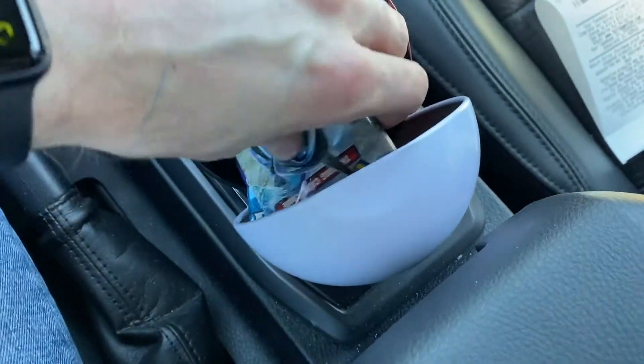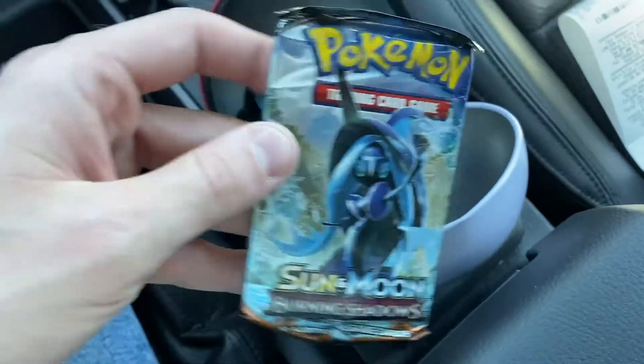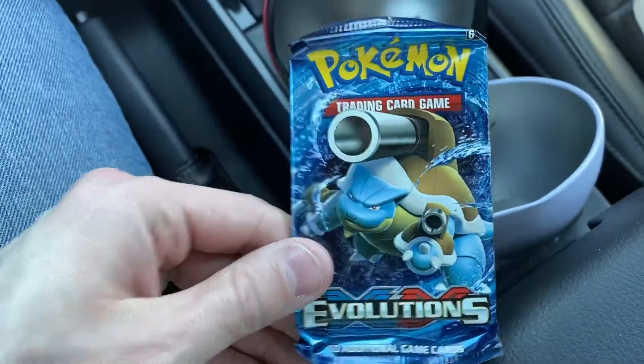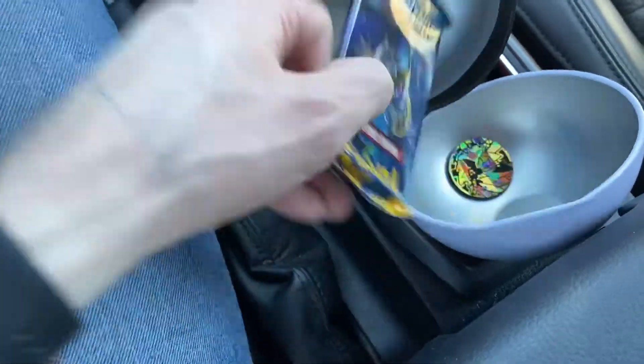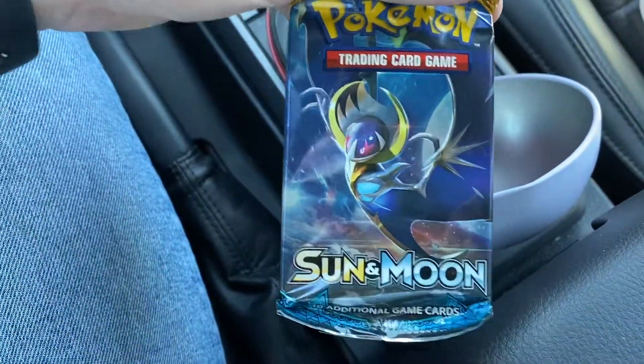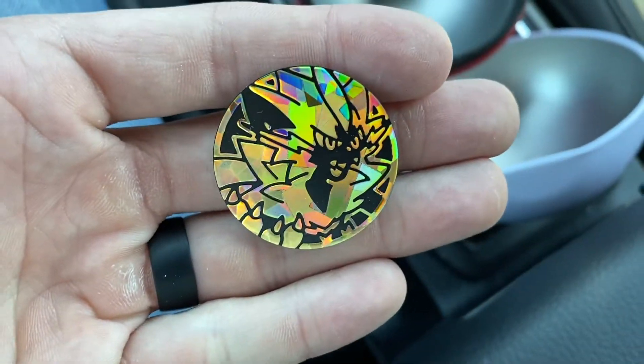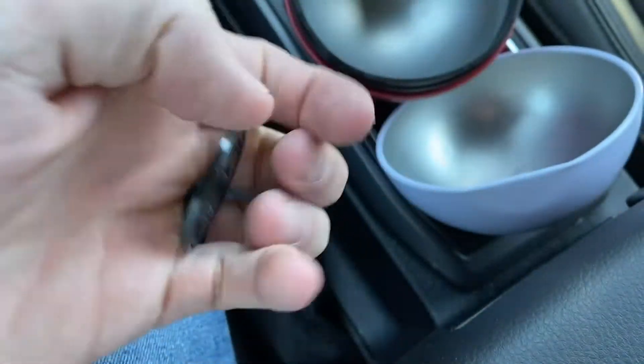Got it open and there we go - we have a Sun and Moon, a Burning Shadows, an XY Evolutions, and a Sun and Moon booster pack. And here is our coin - boom, ba-da-boom, there you have it!